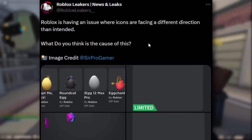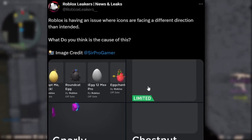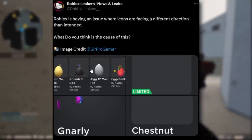By the screenshots, on some items there's just a blank space — nothing. This is happening on limiteds, event items, egg hunts. All of the egg hunt stuff, all of the egg hats, they've turned the other way around.